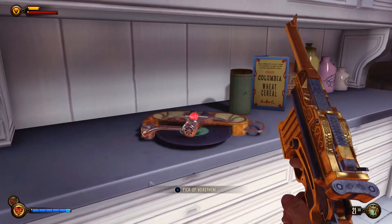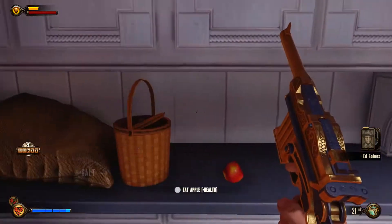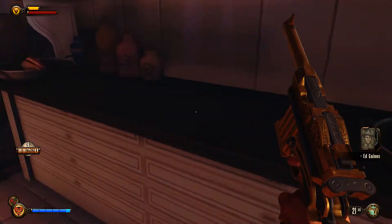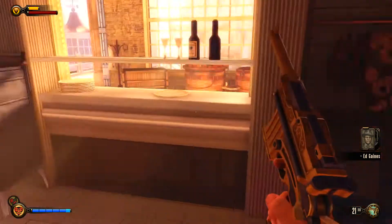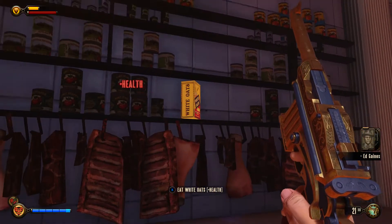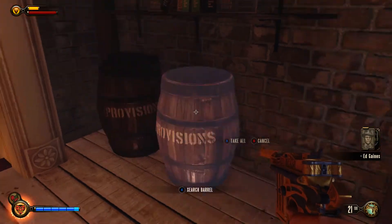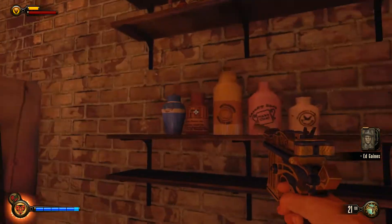I wouldn't trust them if I were you. A voxophone: Father Comstock called on me to write his biography. The man pays for exactly 100 pages in advance. Being half Jewish, I can smell silver, so I said 'Father, your flock would pay for a thousand — why settle for less?' And the prophet looked at me and said: '100 will suffice, as I know how it ends.'